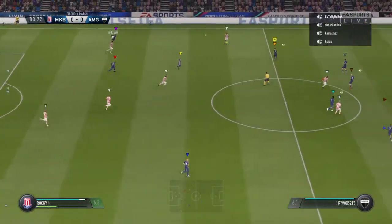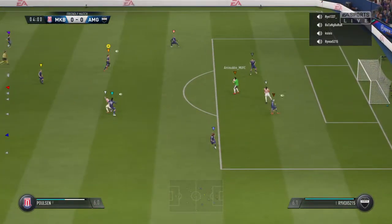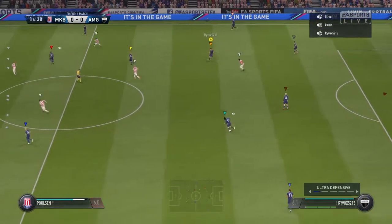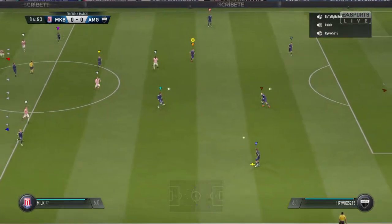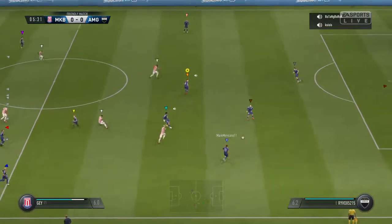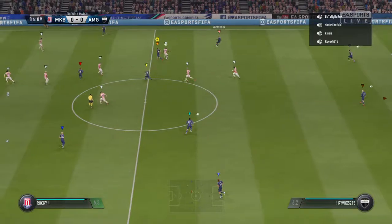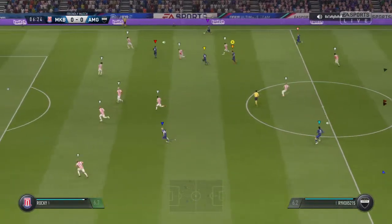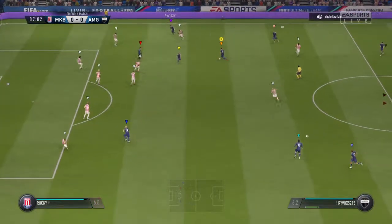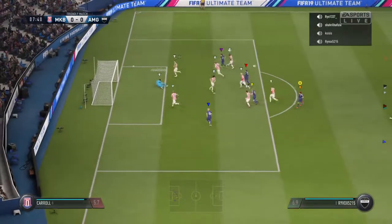Carroll. They had the runner going through and the pass wasn't quite right, was it? It was too strong. Morena. Wang. And Crespo making a run. And they're looking good when they get the ball out wide, as they've done here. Robert. Looking for an opening with some good control build-up.